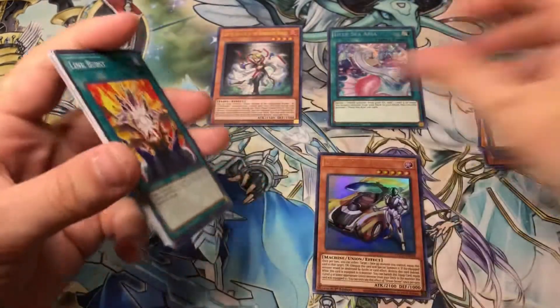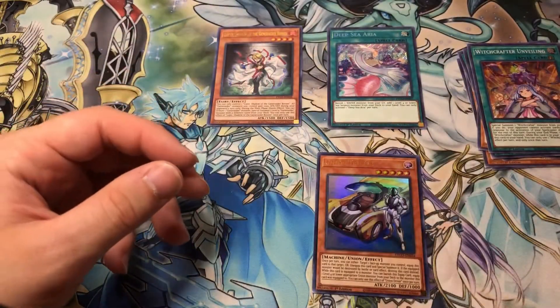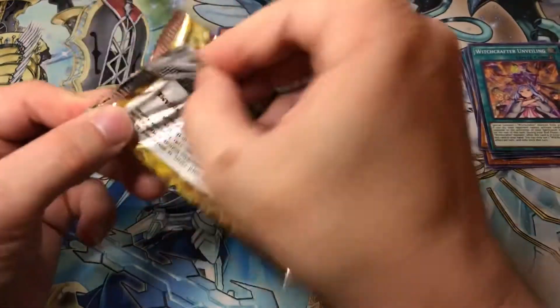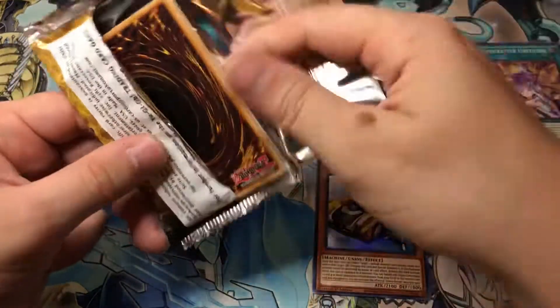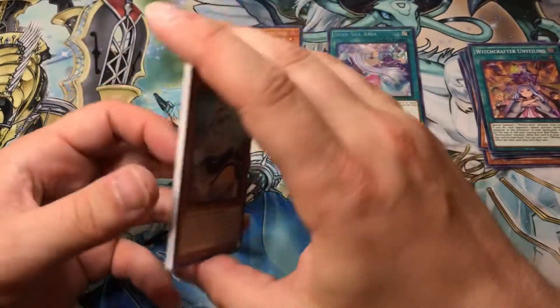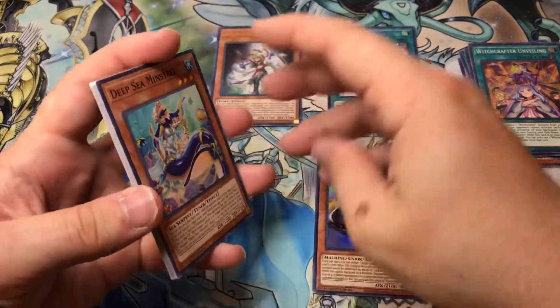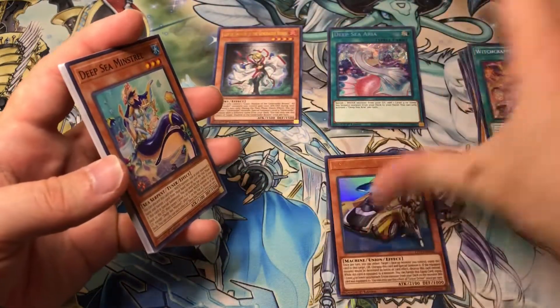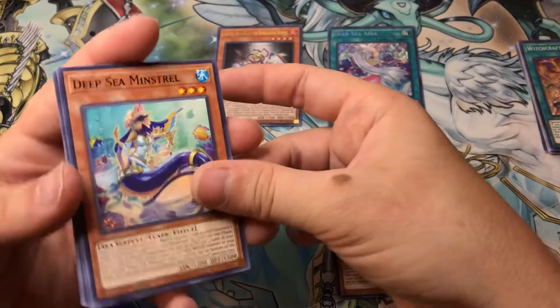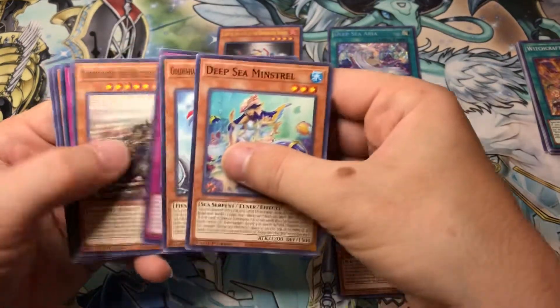Witchcrafter Unveiling. So yeah, 49 packs is basically like two boxes, so I should get four Secrets and about ten Ultras. But they were Blister Packs and I didn't open them from the Blisters because that took me forever. They're Blister Packs, so maybe we get more, maybe we get less.